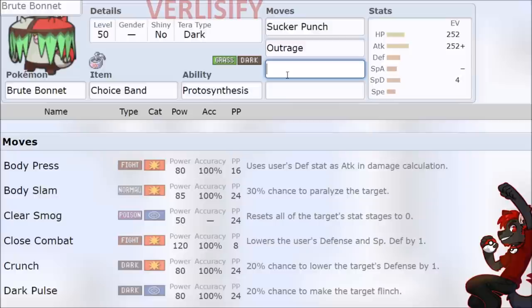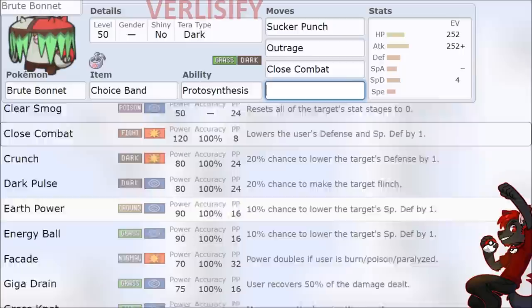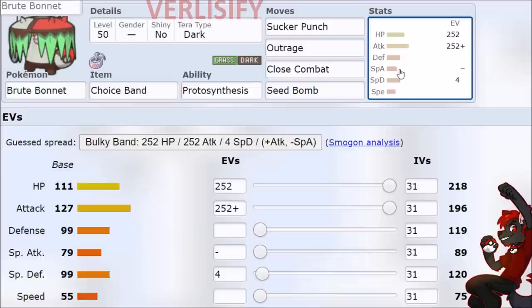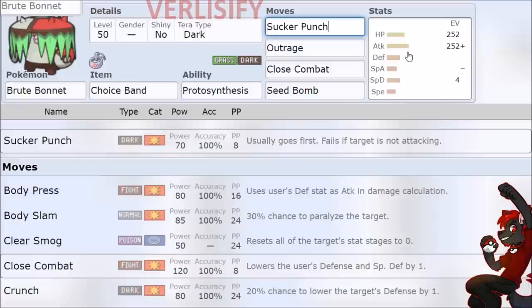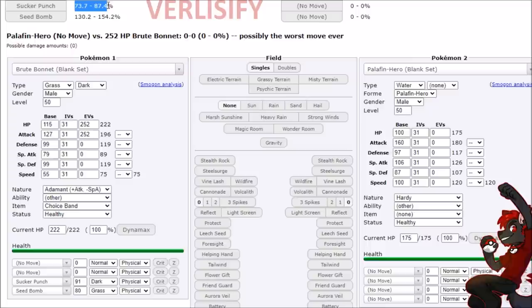That Choice Band Outrage at 127 non-stab is still going to hurt and just consume Dragon type Pokemon. You have Close Combat for absolute last-ditch desperation. So you have a wild coverage Pokemon with the primary threat of Sucker Punch one-shotting frail Pokemon, or two-shotting pretty much anything else, since it's way too bulky to KO in one shot itself. And then the Terra type giving us 30% more damage means that's just a lot of hurt you're putting onto the opponent.